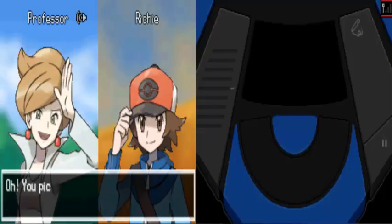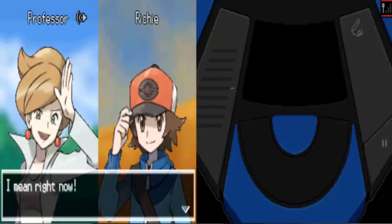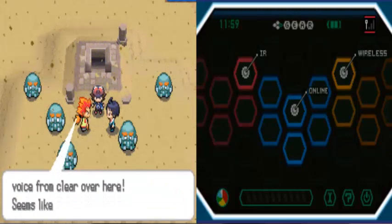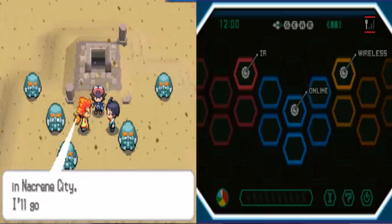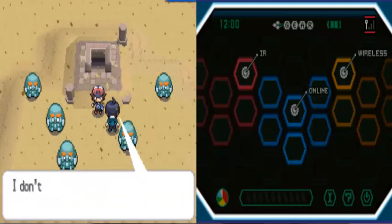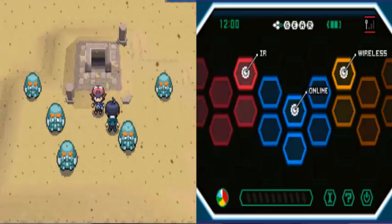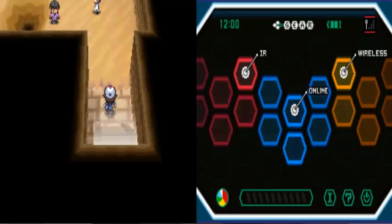Professor Juniper is calling — Richie, come to the museum in Nacrene City immediately, right now. I could hear Professor Juniper's voice clearly over here. Seems like something big is happening. I wonder what is waiting at the museum in Nacrene City. I'll look around here once more — I don't want to believe what Ghetsis is saying. You should head for Nacrene City Museum. We could do that, but for an instant I'm going to go back inside — I want to find TM Earthquake.